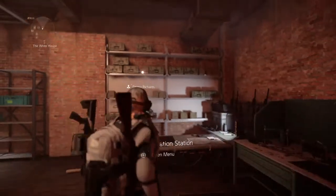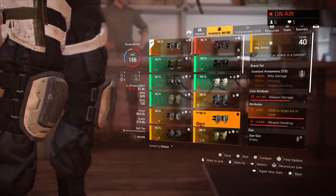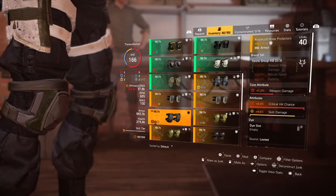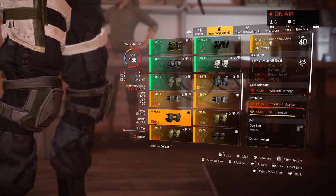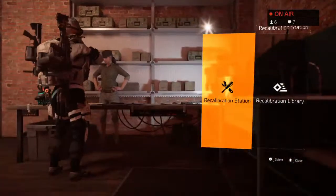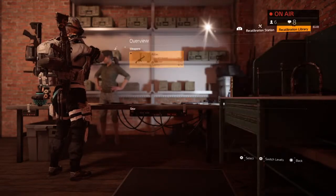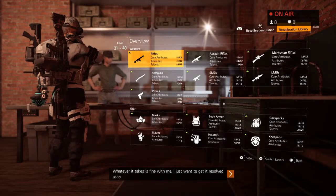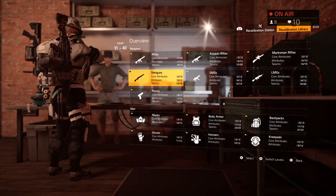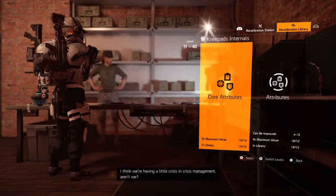What I mean by storing stats: you want to come to the recalibration library. Gear that you get that has a max roll attribute — let's say something like these knee pads that have 6% crit chance — and you want to transfer that attribute over to something else. So you'll come to your stat library, come to the recalibration station, scroll over to the recalibration library, and as you can see, you've got every weapon type and gear type in here from mask all the way to knee pads, from rifles all the way to pistols. We're going to go to knee pads.